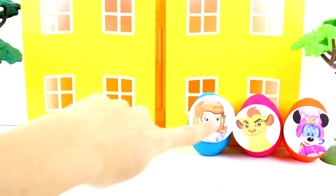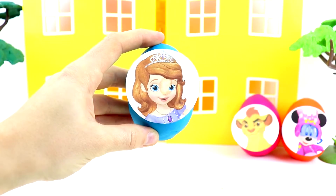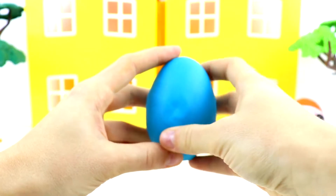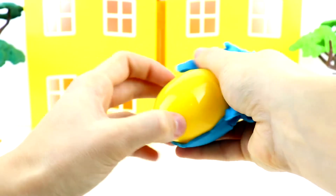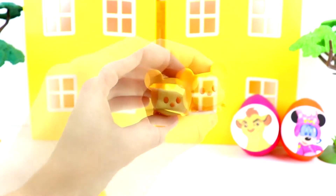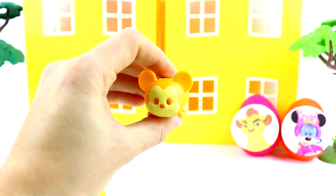Only three eggs left, you guys. Here's Princess Sophia and she has the blue egg. Oh wow, look at this Mickey Mouse Tsum Tsum — he's all yellow.